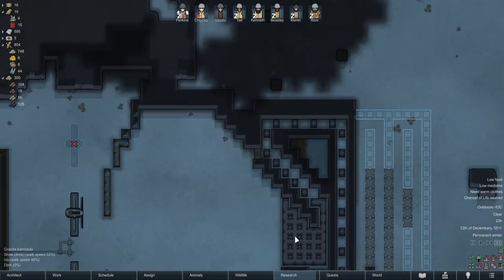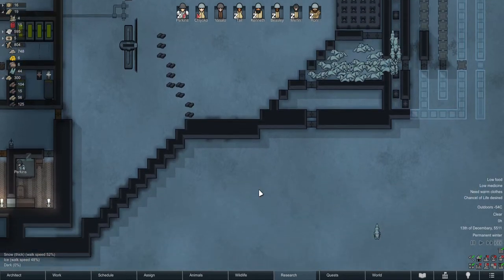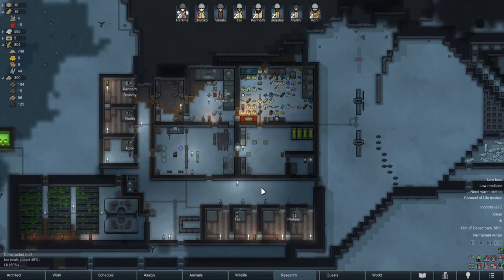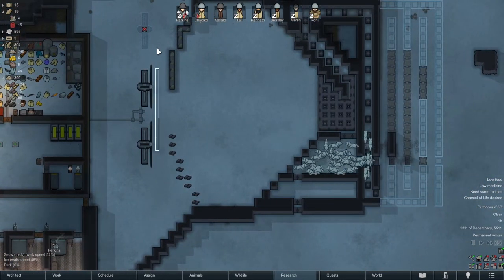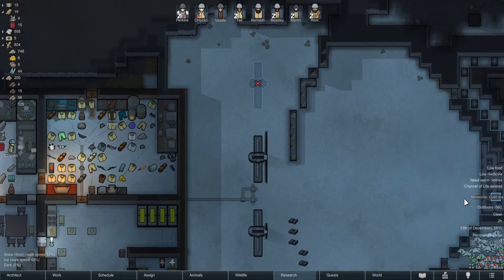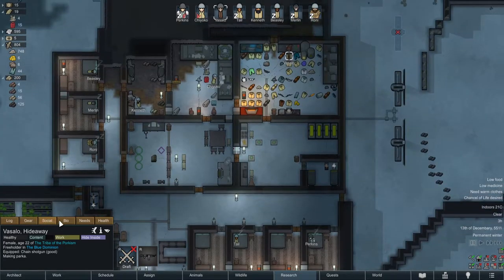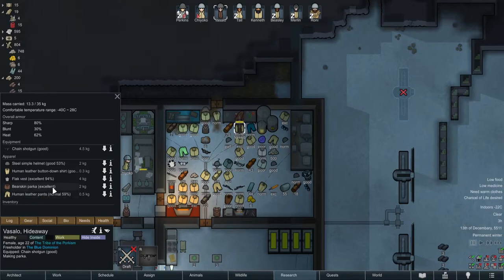We're going to fix this killbox - I don't like it. With my experience within this game getting more each time, I'm learning what the best way to do stuff is. Standing here and firing just doesn't work. Meteorite - a gold ore. Randy's being very kind to us this episode. Vaz, put on the bearskin parka. We still have the human leather pants and shirt. Minus 40 you can go out now.